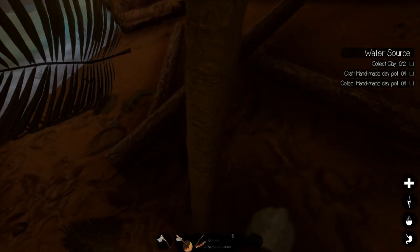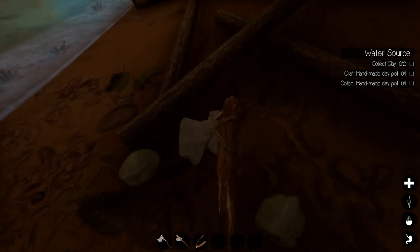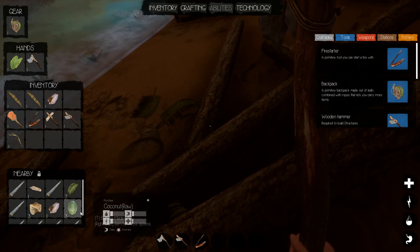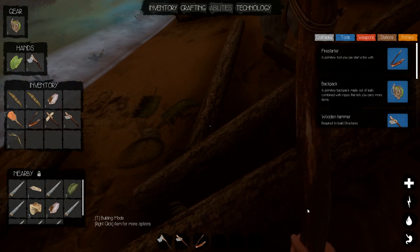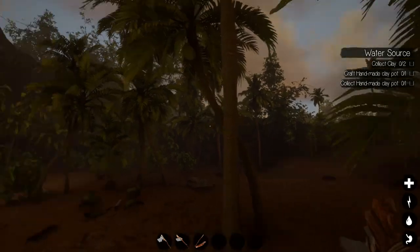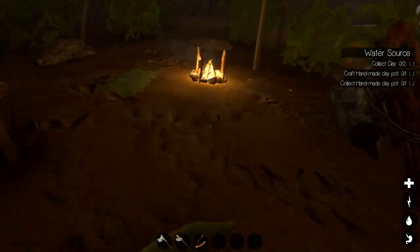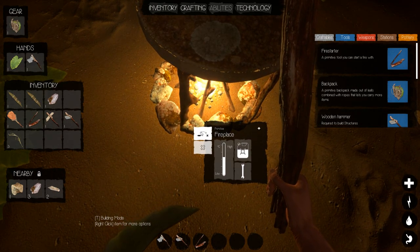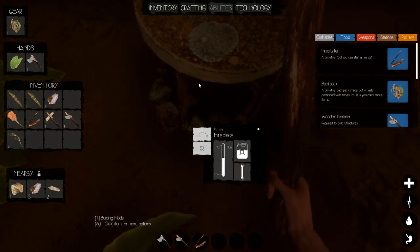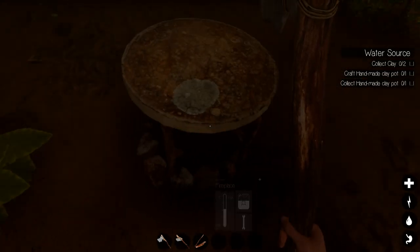Hey everybody, it's BC here and welcome to another episode of Journey of Life. The audio is a little low but I did hear the wolves — they're clearly not on this island. I don't have to worry about them right now. I'm just going ahead and getting my thirst and hunger dealt with because today we're going to go on a little bit of an adventure. We're going to go ahead and turn the fire off — you can see it allows us to move stuff and dismantle things. I like how it sort of burns out like that.